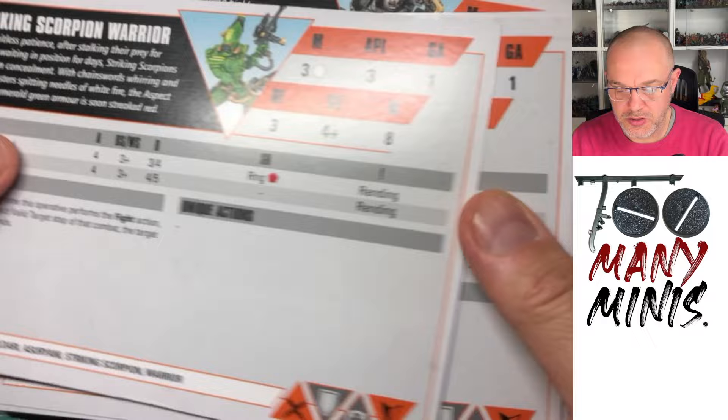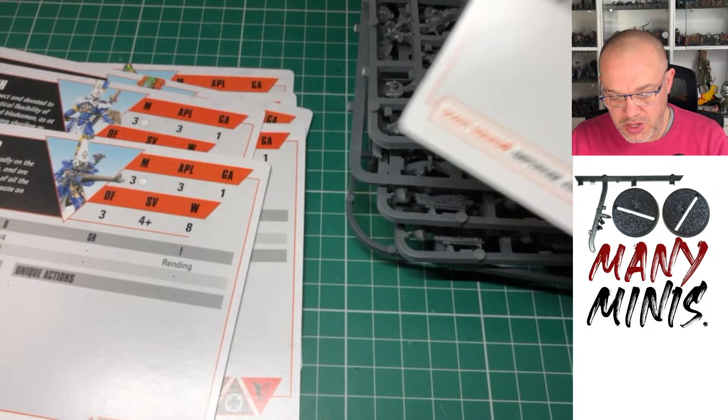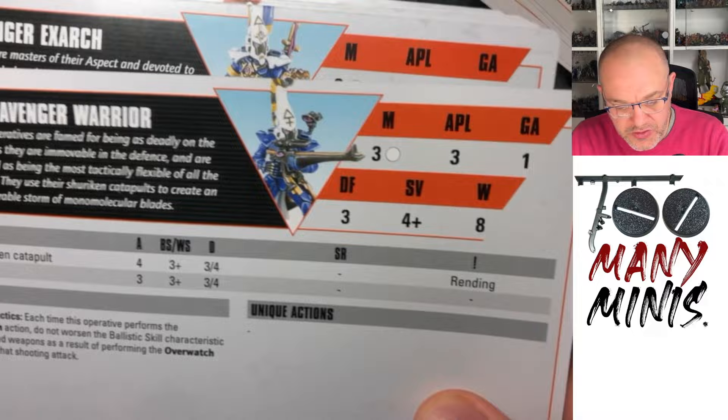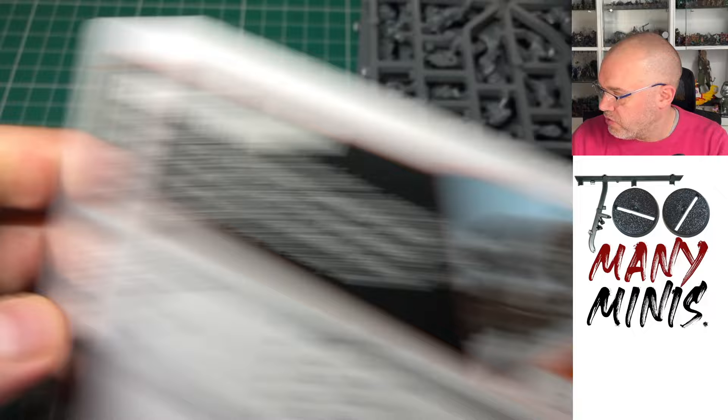Oh, nice big data cards — look at these. Striking Scorpion Warrior, Striking Scorpion Exarch, Howling Banshee Warrior, Howling Banshee Exarch, Dire Avenger Warrior, Dire Avenger Exarch. I don't know how you say them — I feel like I used to know. That's nice though, they've got all of those in there. And then you've got Scout Warrior, Scout Tracker, Scout Hunter, Scout Sniper, Scout Heavy Gunner, and Scout Sergeant. Sweet.